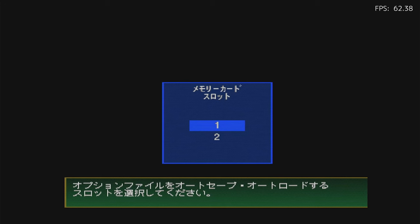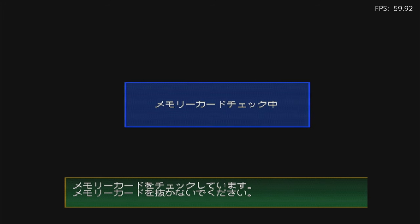Here's Winning 11 2002. We'll first need to make a memory card file. At this point, press Start and let it do its thing.